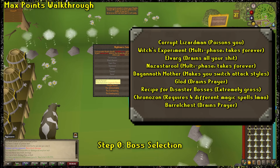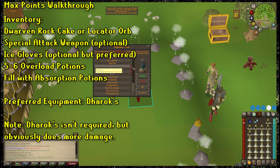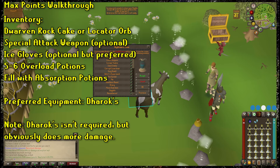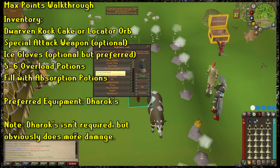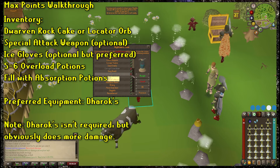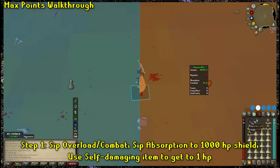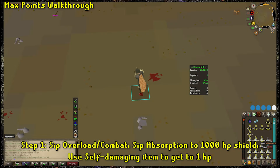Those are the bosses you should avoid — select all the other ones. Now for inventory, gear, and equipment, it will be just like max XP, save for one exception. Your inventory should include: a Dwarven Rock Cake or Locator Orb, a special attack weapon if you want to make use of one for the Power Surge power-up, about five or six Overload Potions, a pair of Ice Gloves, and the rest Absorption Potions. The Ice Gloves will be for dealing with Fareed from Desert Treasure, who will make you unequip your weapon constantly if you aren't wearing Ice Gloves. Aside from that, equipped you need the full Dharok's along with as much strength-boosting items as you have.